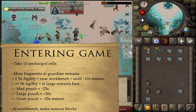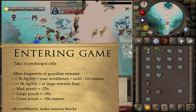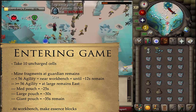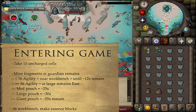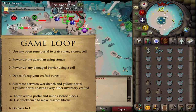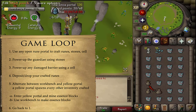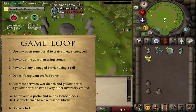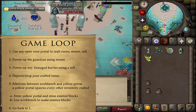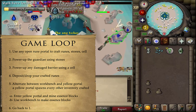Once done mining, return to the exit and use the western workbench to make essence blocks from the fragments. Fill your pouches and inventory with essence blocks. Around the time you finish filling up, the first two portals will open — this starts the first game loop. Go to any of the two open rune portals and craft runes by clicking on the altar.